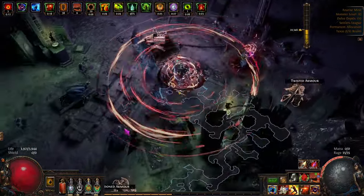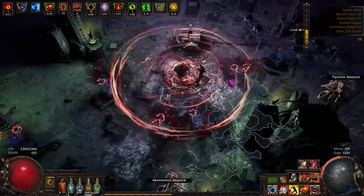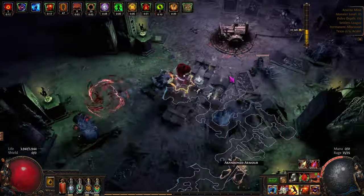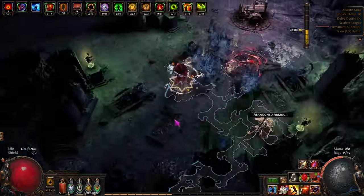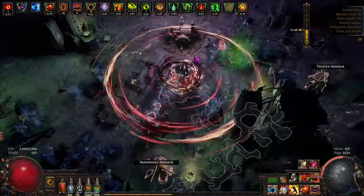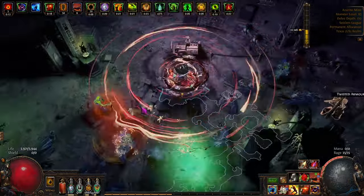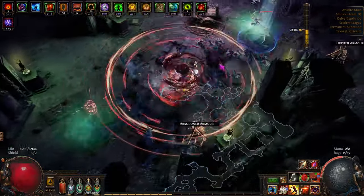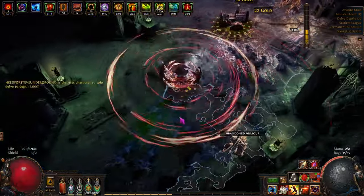The 18 seconds on Blood Rage feels a lot nicer than the 12 seconds by far. I wonder if there's anything else we can do to support that. When I threw it on there I like it a lot. I could work Berserk into it, but Berserk feels more like for bosses. This doesn't even need anything - easy stuff.